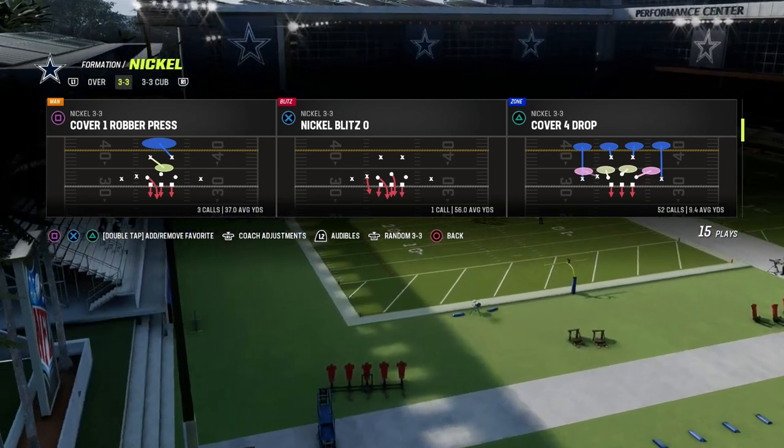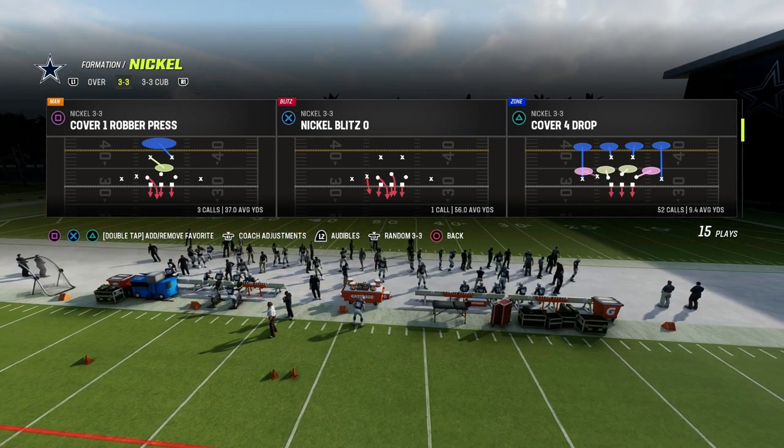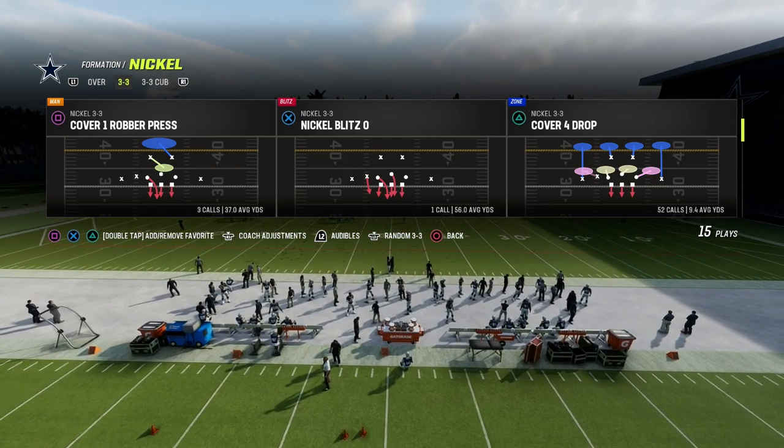Why come out in nickel 3-3 and audible into 3-3 Cub? Basically the same exact reason I just shared — it's going to give you better adjustments.